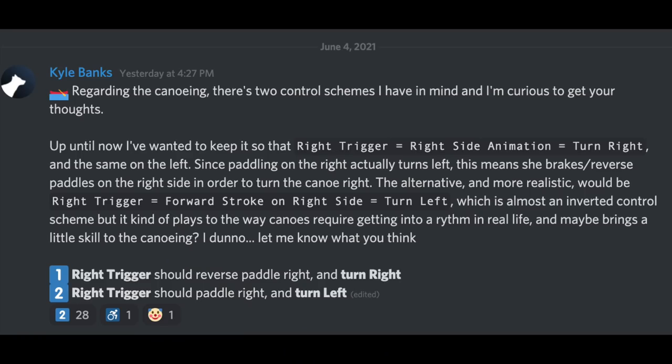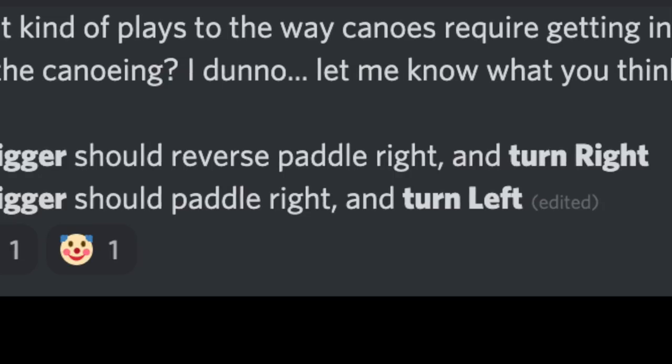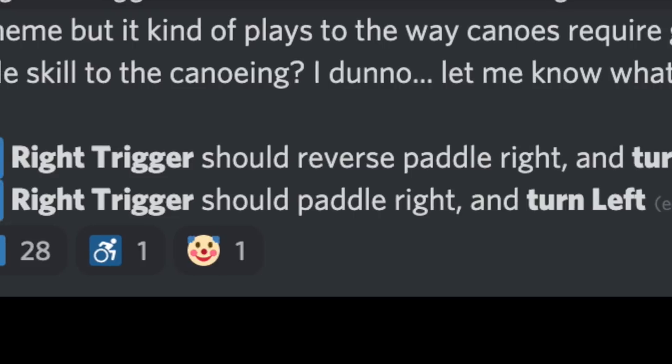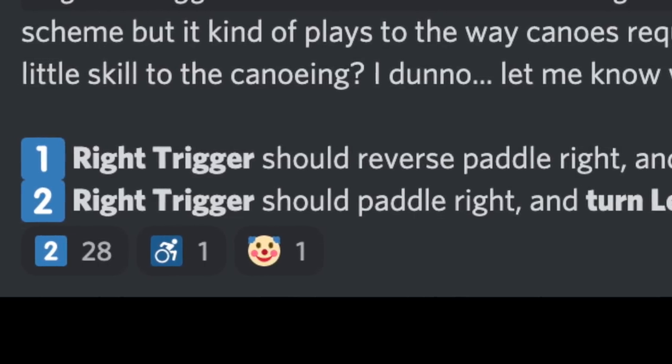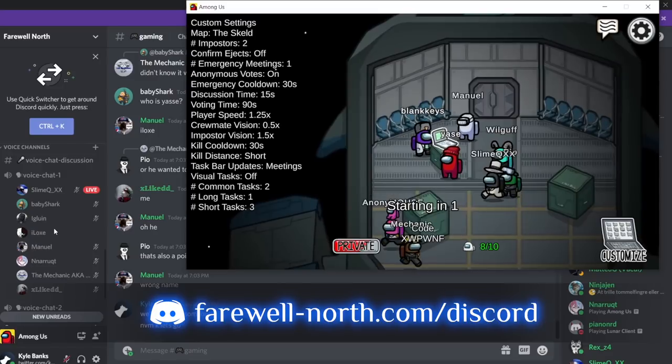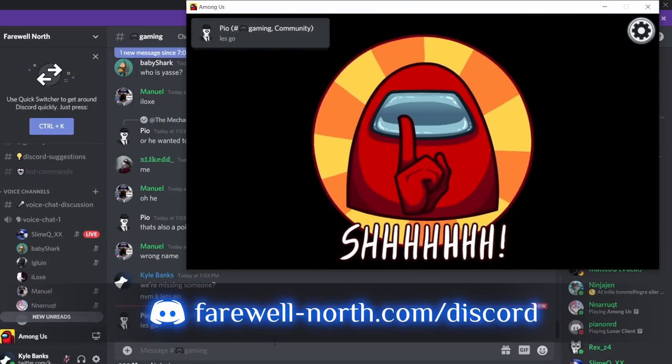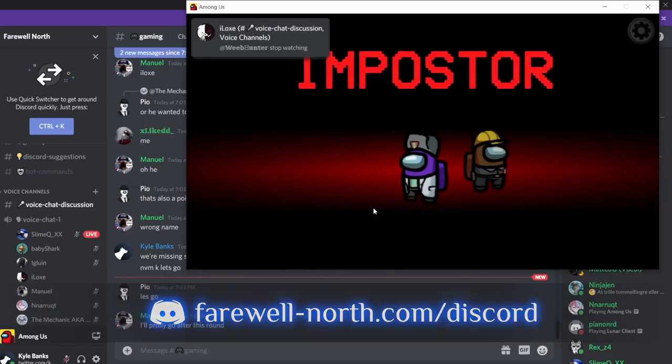This got me thinking, so I ran a poll on Discord regarding the input system — whether to keep the current system where holding the right trigger does a reverse paddle on the right and turns right, or go with a more realistic but inverted control scheme where holding the right trigger does a normal right-side paddle but turns left, the same way it does when you're actually in a canoe. To my surprise, the results were basically unanimous — people did not like the current control scheme and wanted the more realistic inverted one. By the way, we've also been playing some Among Us on the Farewell North Discord this month, so there's a link below if you want to join.